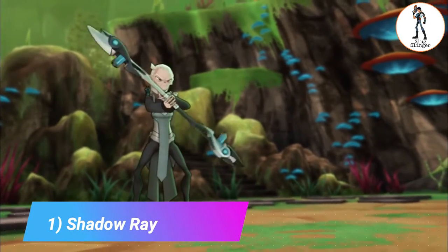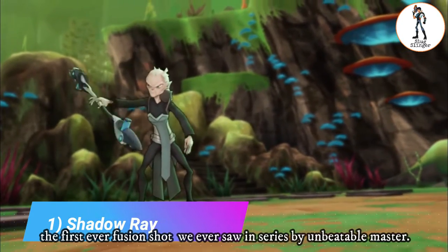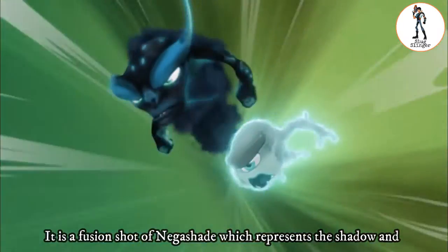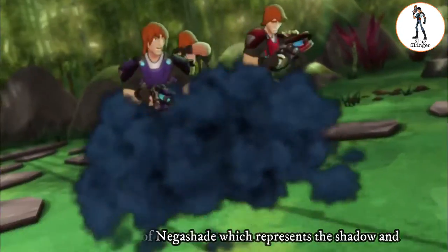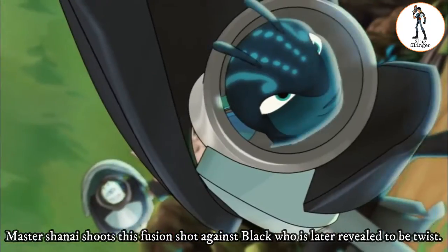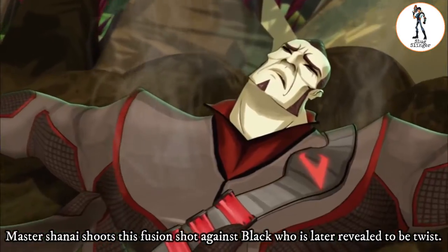1. Shadow Ray. Shadow Ray is the name given to the first fusion shot we ever saw in the series. It is a fusion shot of Mega Shade, which represents the shadow, and White Boondog, which represents the light ray. Master Shanae shoots this fusion shot against Black, who is later revealed to be Vitrish.